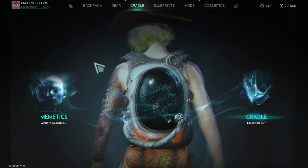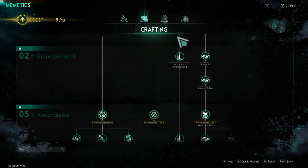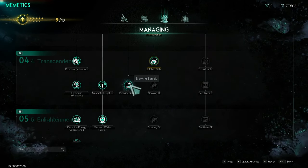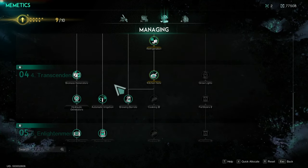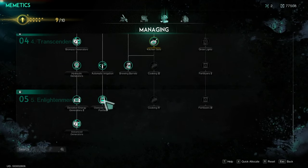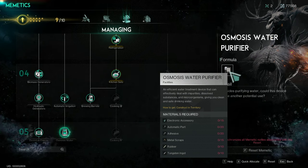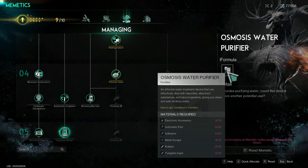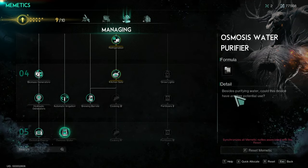I'll show you really quickly where it is because I don't even remember. Crafting — water purifier. You're gonna need brewing barrels, water pumps, water filters. You need the osmosis water purifier — that's what's going to give you the option to make unfiltered acid, and then you convert that in the fermenter. You can see right here: an efficient water treatment device that can effectively deal with impurities, dissolve substances and microorganisms, giving you clean and safe drinking water. Besides purifying water, could this device have another potential use? So yeah, we're going to be making acid out of it — that's how we make infinite acid.